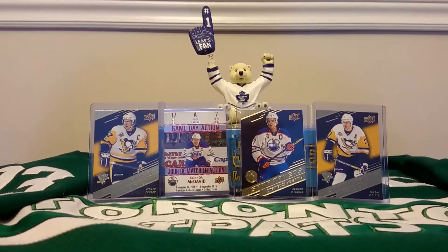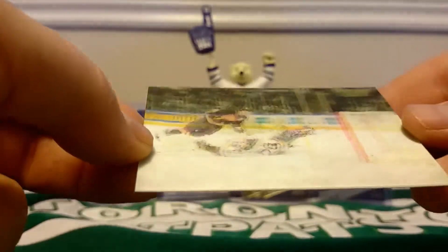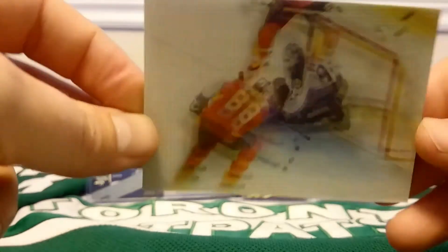I'd like to get one of those triple exposures. When I first saw someone open one, they looked very similar to these — these are from the mid-90s, this is Pinnacle. And that is Pavel Bure diving into the net. There is Eric Lindros going hard to the net, picking up some garbage.